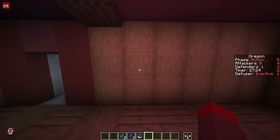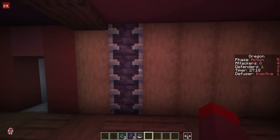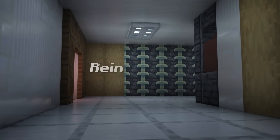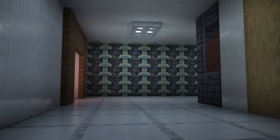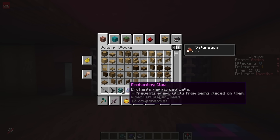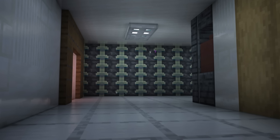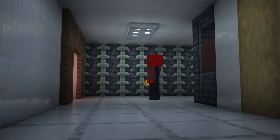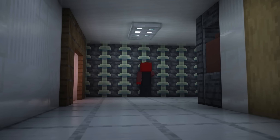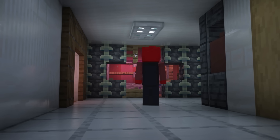Reinforcements can be accessed in the GUI like a lot of other things. All you've got to do is look at a soft wall and click it, and it will reinforce — as simple as that. And if you want to enhance your reinforcements, you can use the enchanting claw item. If you throw it at them, it will enchant the wall. And if I, as an attacker, come over here with some EMP grenades and EMP the wall, I can then put down a hard breach and blow it up.